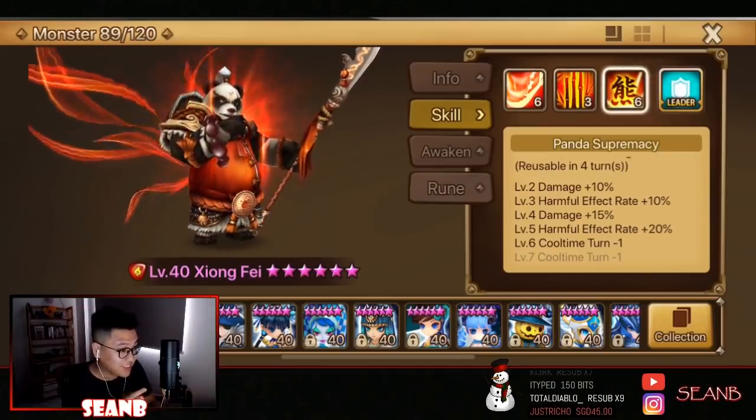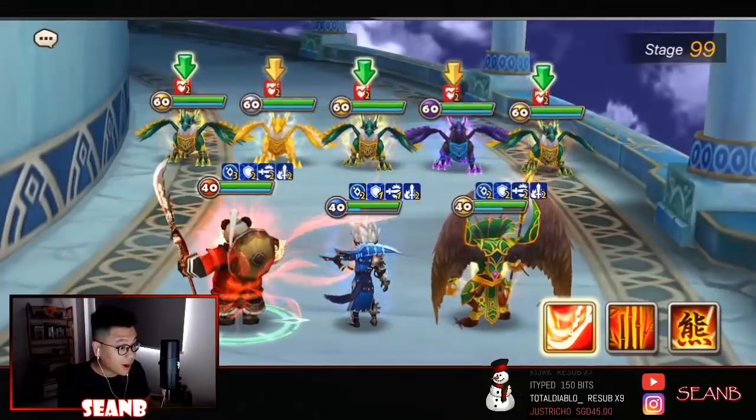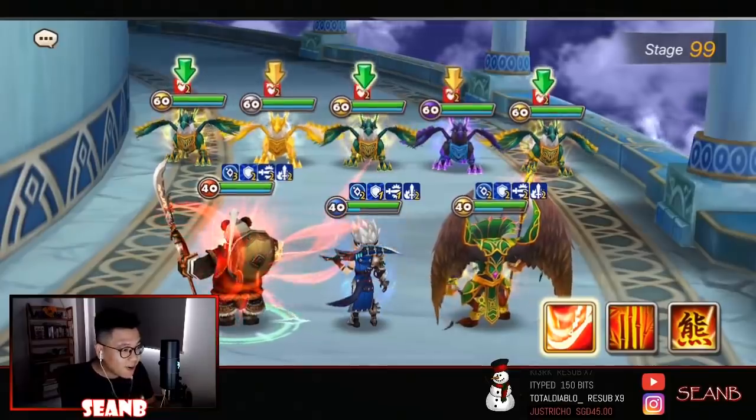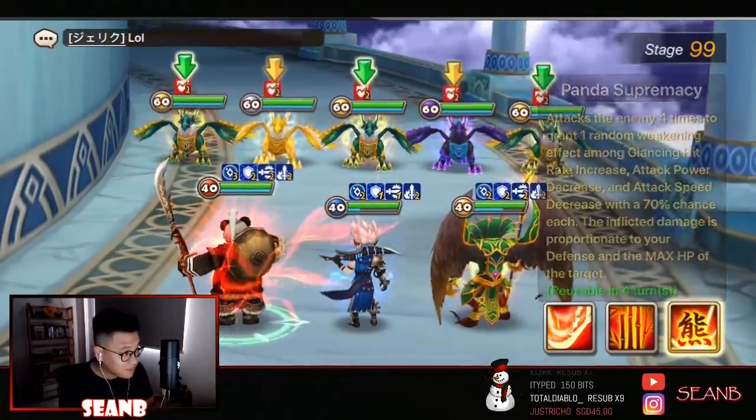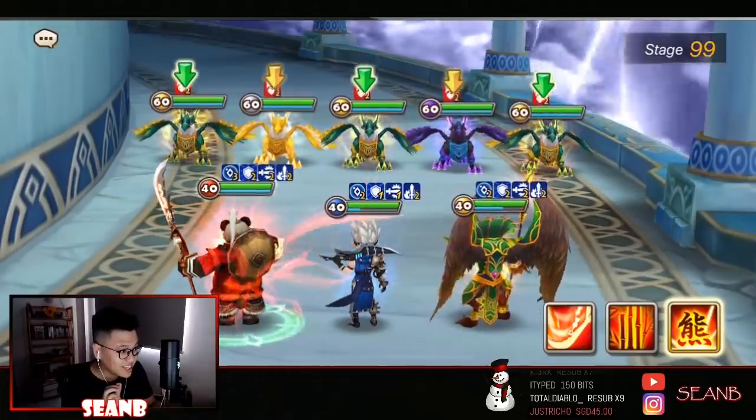Max skill. The cooldown doesn't affect damage. Optimal condition TOA unit, which means they're gonna have a lot of HP. Panda Supremacy — oh boy, let's go!